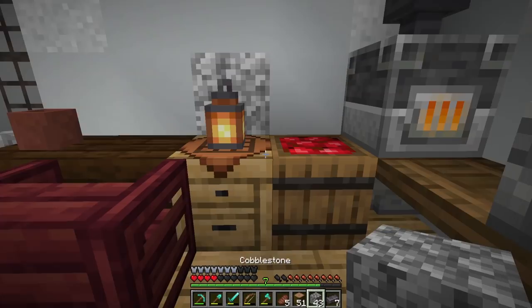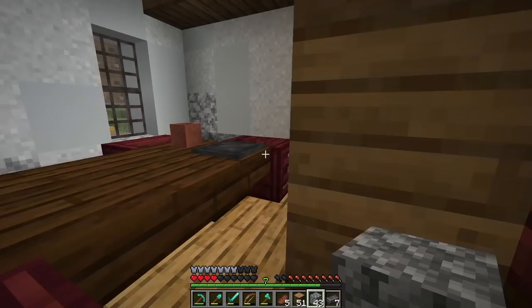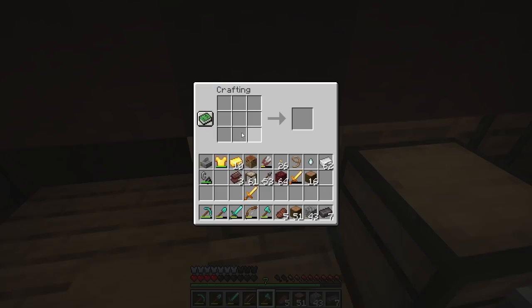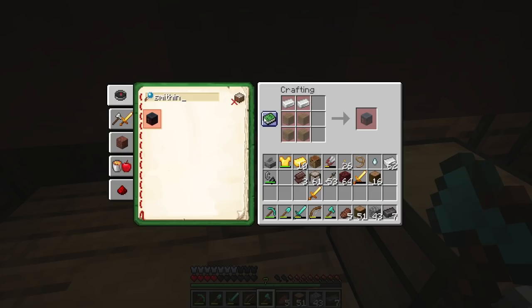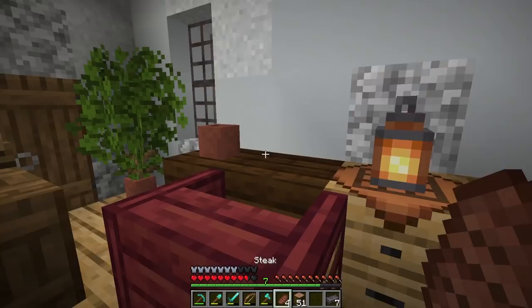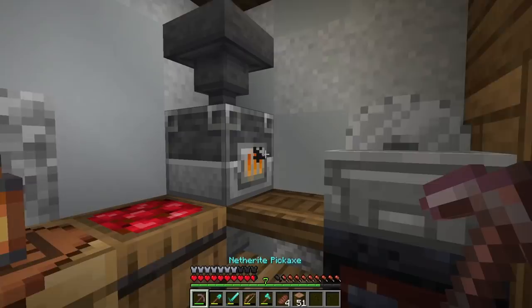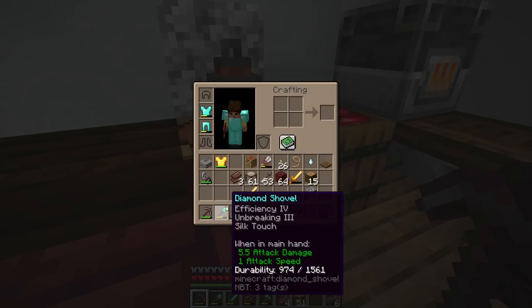I was kind of working towards getting a netherite block for today's episode so we could head back to one of the old kingdoms, but I think what I'm just gonna do is upgrade one of my tools. I am kind of needing my pickaxe upgraded. Let's craft up a smithing table - we only need four planks. Boom and boom, there we go. We got our smithing table, putting it right here under the stone cutter. Let's grab the pickaxe, put it in there with the ingot - and there we go, our first netherite tool this season!